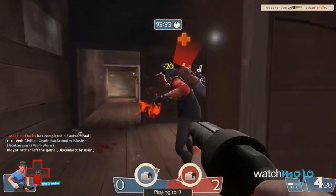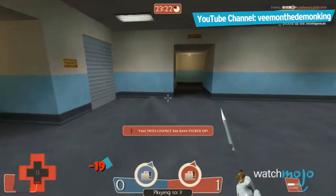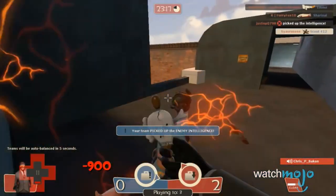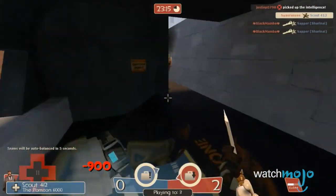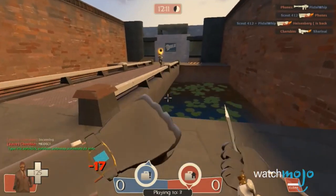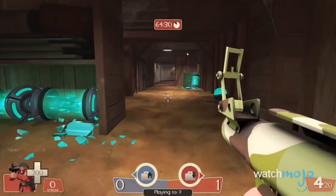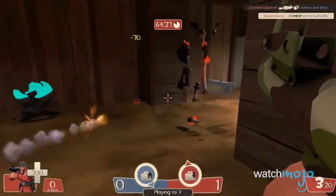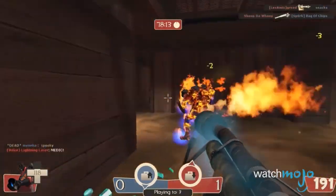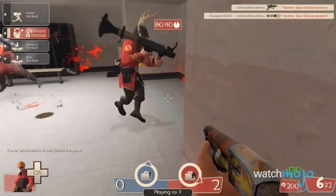Team Fortress 2 has remained incredibly popular throughout the last decade, and many of its maps are now classics. However, none are as well-known or beloved as Two Fort, the default Capture the Flag map. Two Fort is really nothing special — just two buildings facing each other with a bridge in the middle. While this provides classic base-on-base action, what makes Two Fort so much fun is that you don't even need to play towards the objective. Most people simply run rampant, resulting in some of the most outrageous action and a whole lot of fun. While the most serious players might not enjoy it as much, it's a total blast for the rest of us.